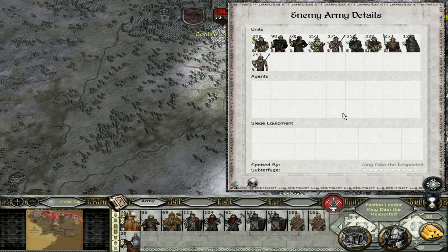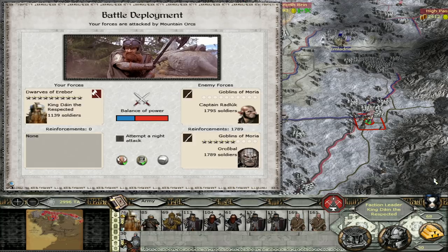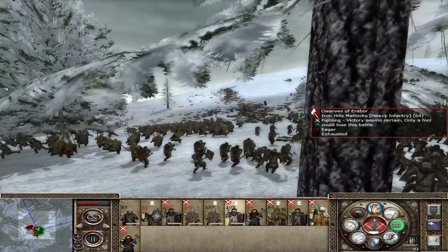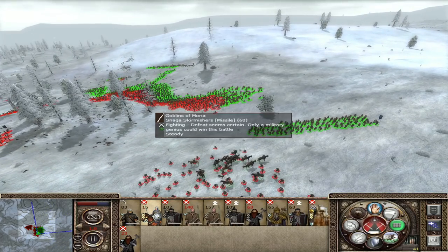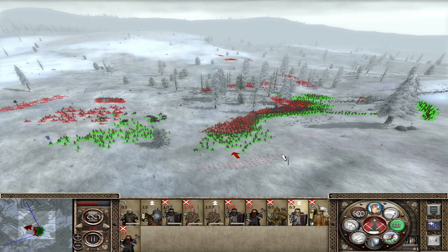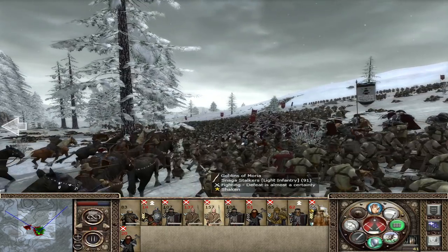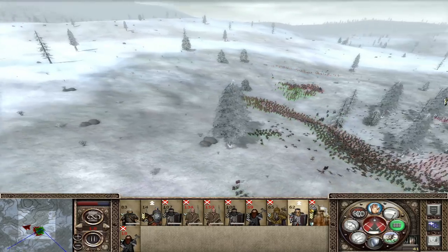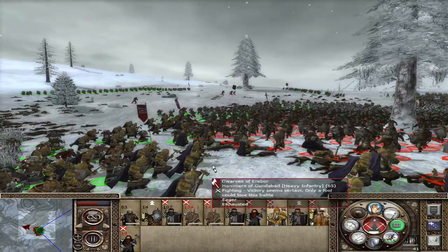I'm going to skip this battle and fight it off camera - it's not going to be a challenge. The ballista we can just bring down with the Dale Cavalry. And we know how weak these guys are. After the battle: the hammers charge into the rear of the goblin infantry. It's a close battle - we haven't lost 20% but our army is pretty small at this point. But we've been fighting violently and a lot of our troops have gained a lot of experience. This is a really battle-hardened army. And we even have to throw in our archers just to cause a lot of damage.